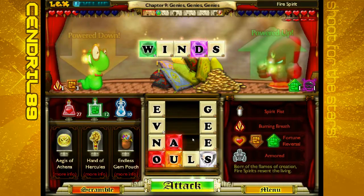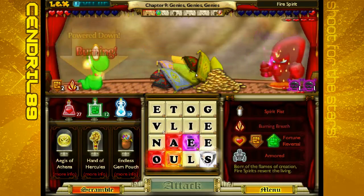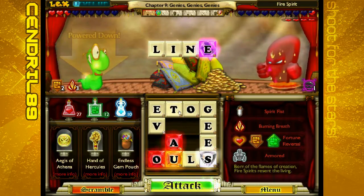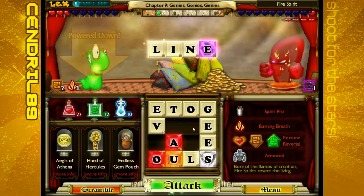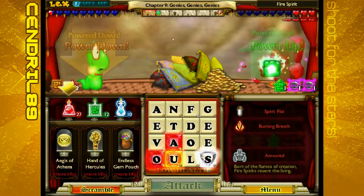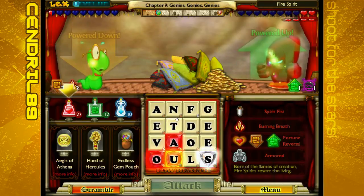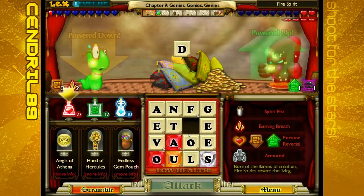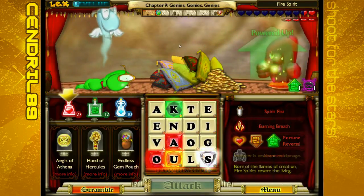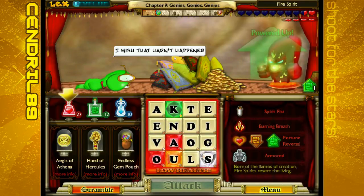And it only gets tougher from here. Wins! Yay, burning. Jeez, did a ton of damage. It's only the second fight. I think Lex is done for. No, not quite. I could consume a ton of potions, but the armor makes things tough. I wish that hadn't happened. Me too, Lex. Me too.